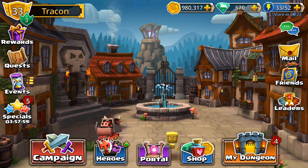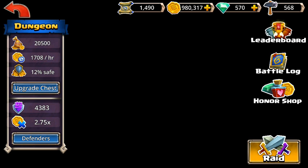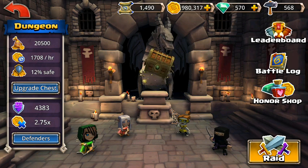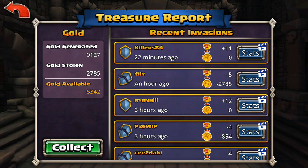You can't actually access this until you get to level 10, but it only takes a day or two to get there, so it's not a big deal. One part about player vs player is you get this chest, and it produces gold — that's what these hammers up here are for. You can upgrade your chest and how much gold it produces and how much it keeps safe over time with those hammers. You can see I have 6,300 gold available; I lost a little bit because somebody raided me.